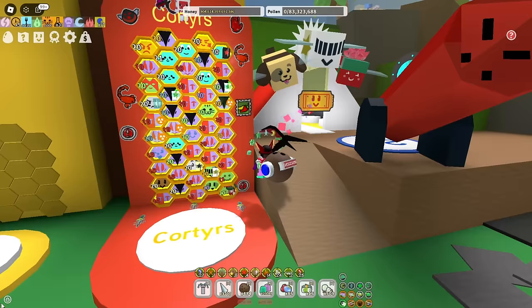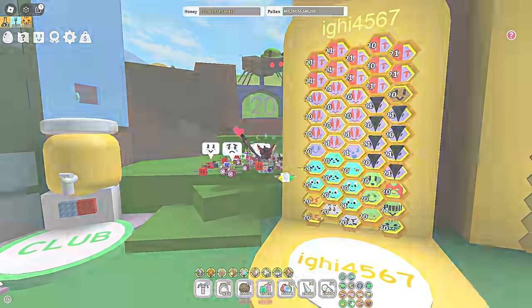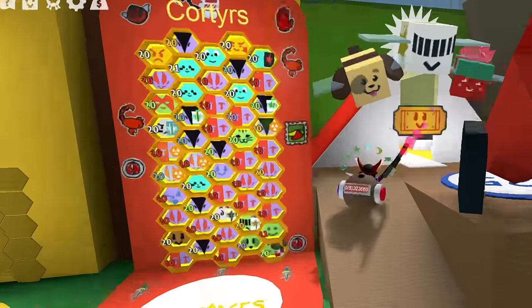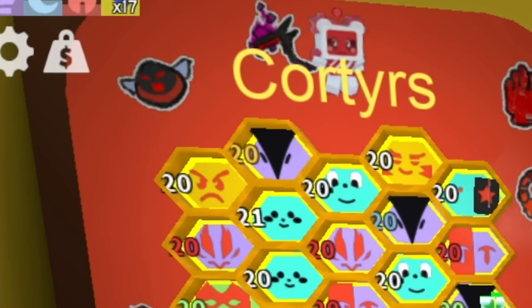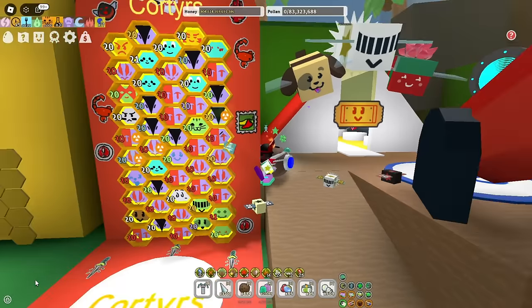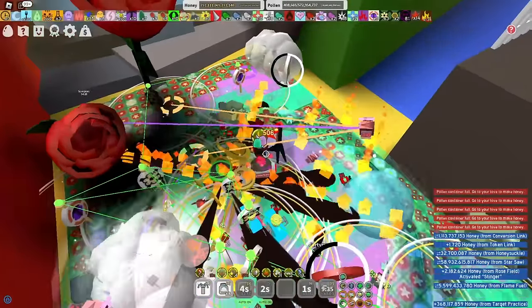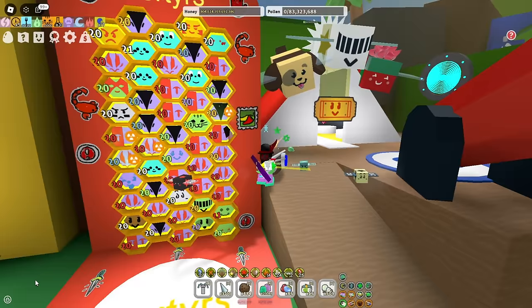Look, this is my hive and there are only 2 carpenters. This other hive has 4 of them. I used to have 4, but a month ago I removed them and put Brave Bee and 1 extra Vector Bee. Now I make more honey because of it and I feel more comfortable doing the boost. I'm not saying I made a better version of this hive — for my style of gameplay, this hive is better. So I really recommend you to experiment.